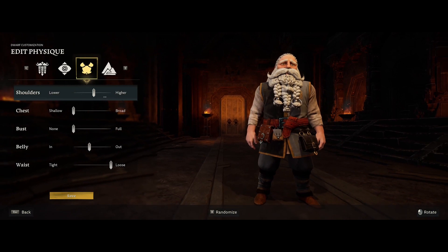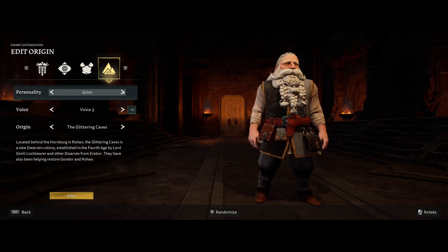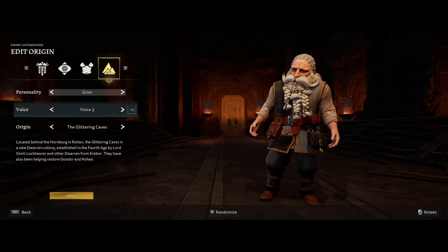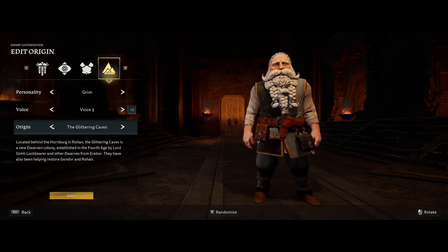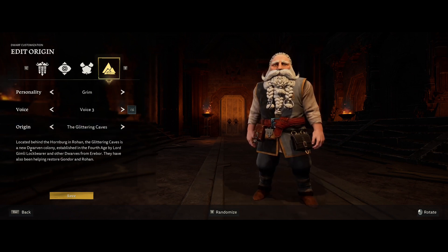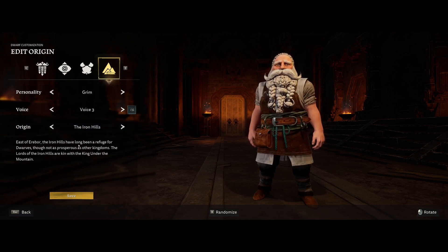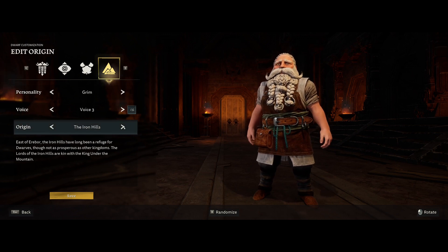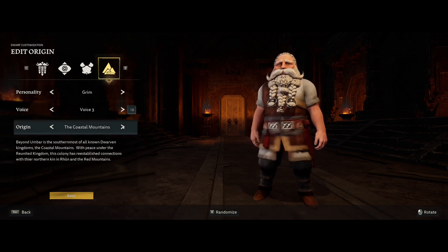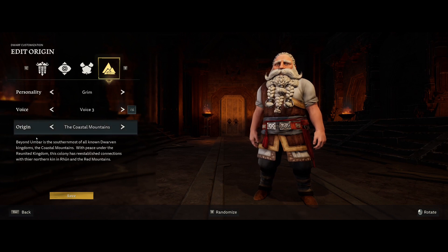Eye colour — not too fussed about that either. Origins: Glittering Cave is obviously just behind Helm's Deep in the Hornburg. Iron Hills is east of Erebor — that's essentially where Dain Ironfoot lives. Coastal Mountains are way south-east of Middle-earth, not really on the maps. Blue Mountains is where Thorin's folk settled after the fall of the Lonely Mountain — that's Ered Luin, west of Middle-earth.